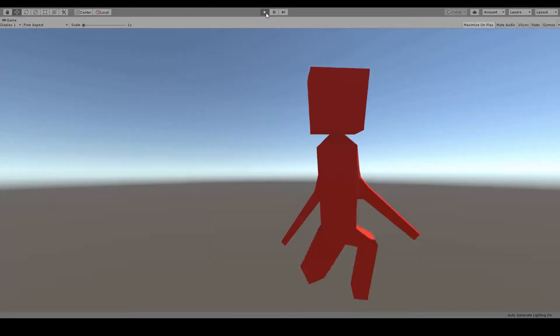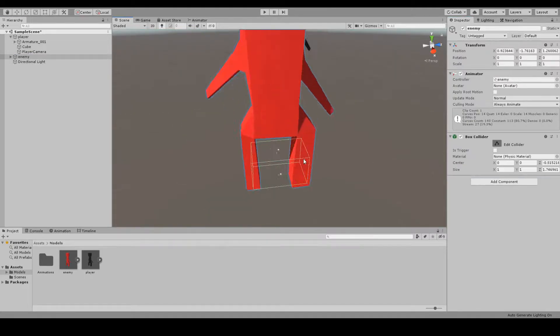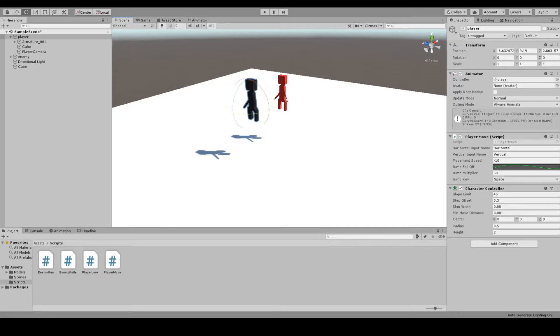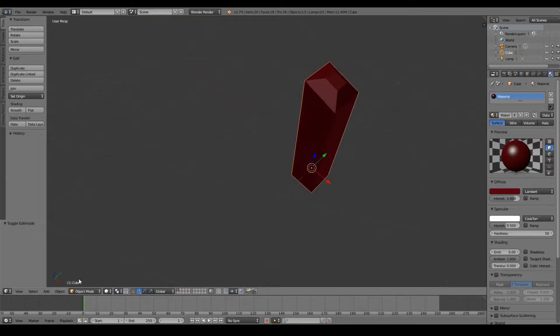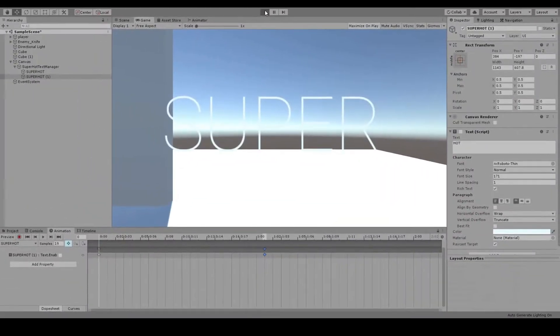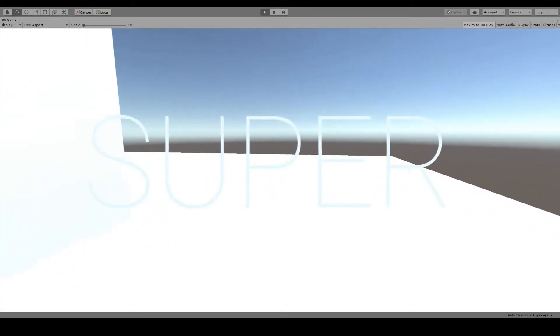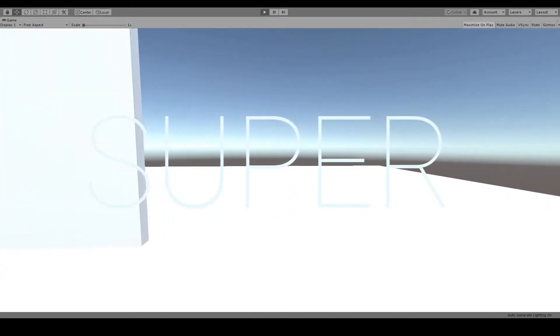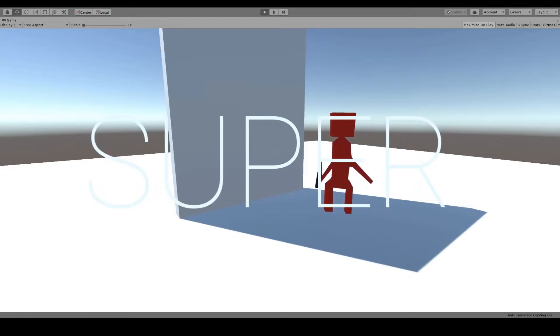I decided to make everything low poly instead of high poly like in the game, because one, I'm not that good at 3D modeling, and two, to save time on the challenge. I then imported them into Unity and set everything up, along with programming a basic player movement script. In total on the first day, I created a basic knife enemy, player movement, basic time control based on movement, and the Superhot screen that flashes when you take out all the enemies. However, that is not functional as of day 1.